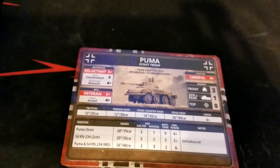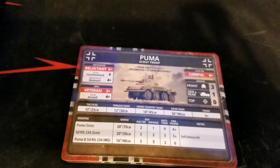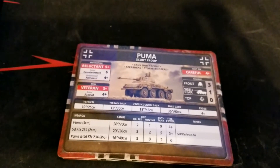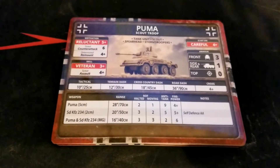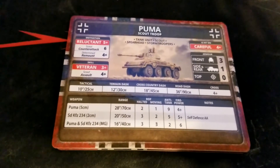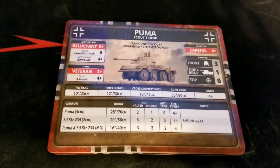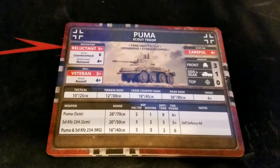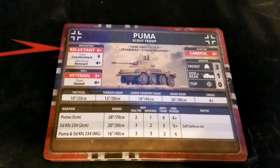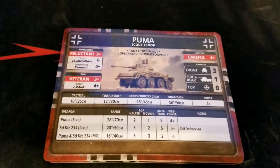Tactical, terrain cross, and road dash speeds are listed, with a wonderful road dash of 36 and cross on a four. The 5cm gun reaches out to 28 inches, rate of fire two and one halted/moving, AT of nine. We won't deal with most heavy things with frontal shots, but if we can maneuver to the sides and rear this becomes a very dangerous hunter. Nine AT on the sides will deal with Shermans and other vehicles just fine. Firepower is four-up — 50/50.